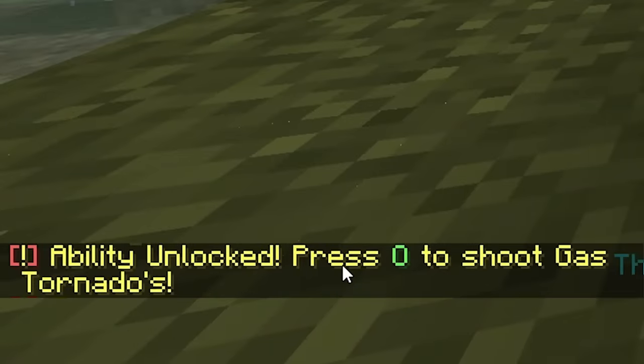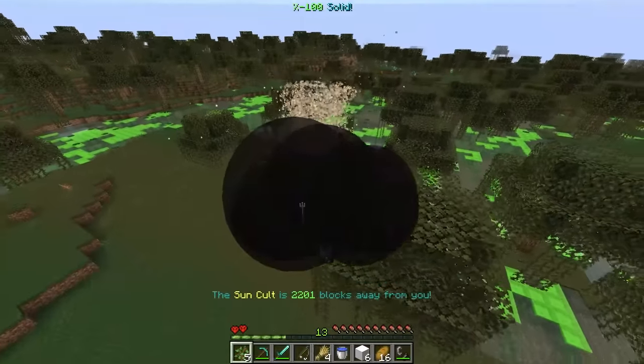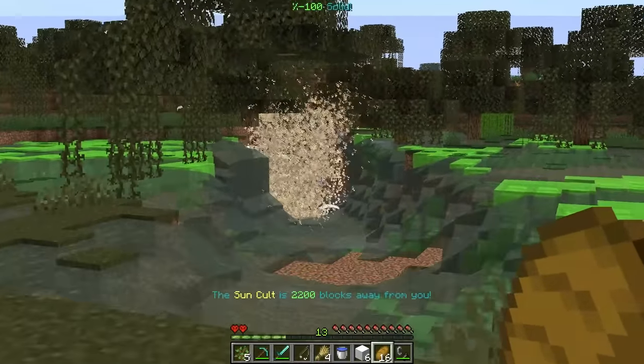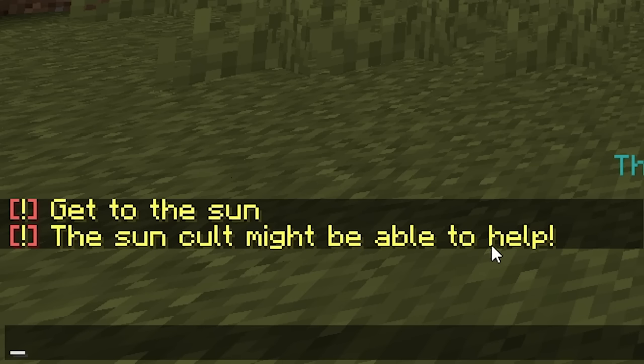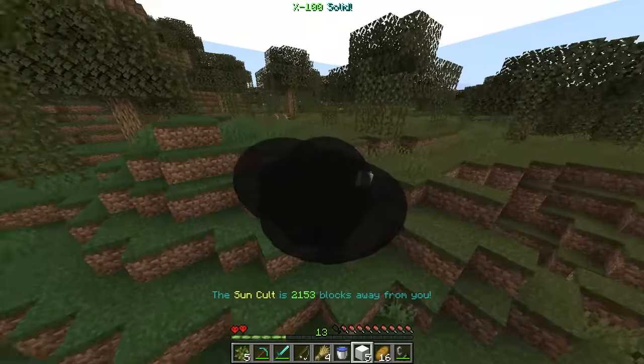We got the sun drop yet again — let's go ahead and take that. Melting increase — what the heck are we? 'Finally, you've turned into gas.' Guys, we are literally gas! What is going on right now? I got to admit, we actually look so cool. And we got a brand new ability where I can now shoot gas tornadoes! Gas tornado — oh my goodness, holy! Now our mission is to get to the sun — the sun cult might be able to tell. We got to go back to those guys. X-Gastorio on its way.